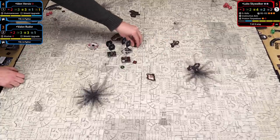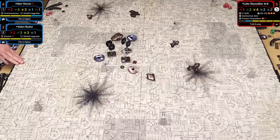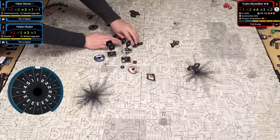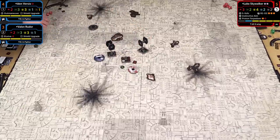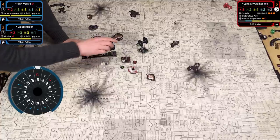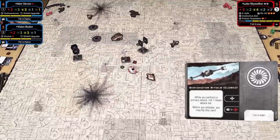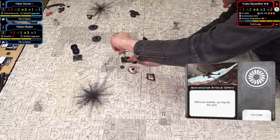Back to dials. Vaylin does a 1 turn and takes a focus. Iden does a classic 3K turn, flipping around—gains stress. Luke flips his S-Foils back into attack position and prepares for the engagement. I'm going to flip my S-Foils into attack position, although I don't think I'm getting a shot this turn. The game continues with both sides maneuvering for position.